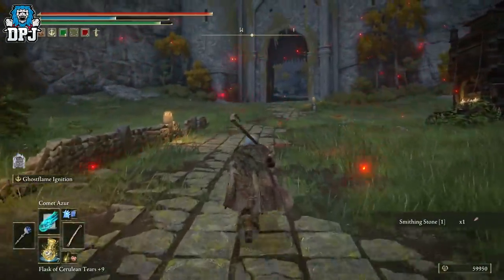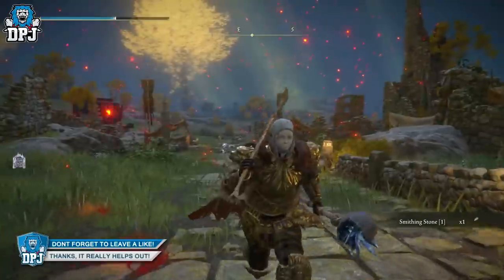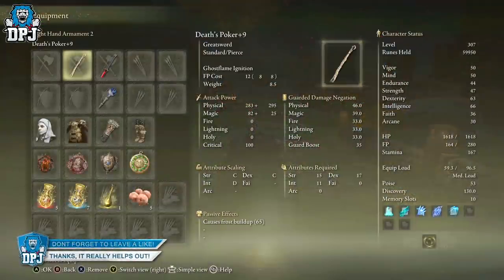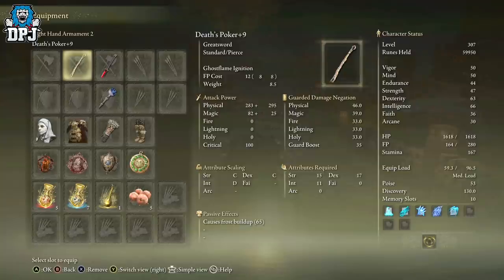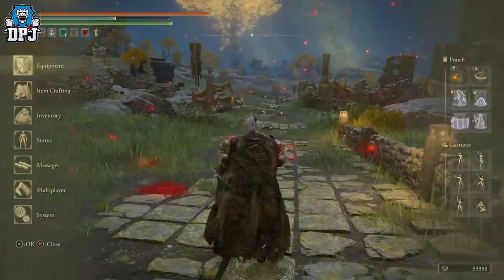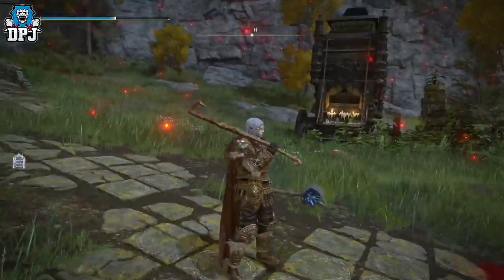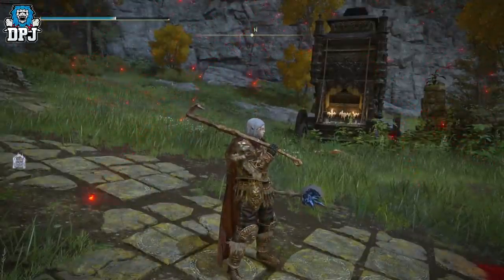You want this weapon, and now you know how to get it. Again, credit to Casper's — the original uploader — you can check his channel out linked below. The Death's Poker attribute requirements are 15 Strength, 17 Dexterity, and 11 Intelligence. Go get this thing, you're gonna love it. If you enjoyed the video, leave a like and subscribe for more Elden Ring content — hopefully I'll see you on the next one.